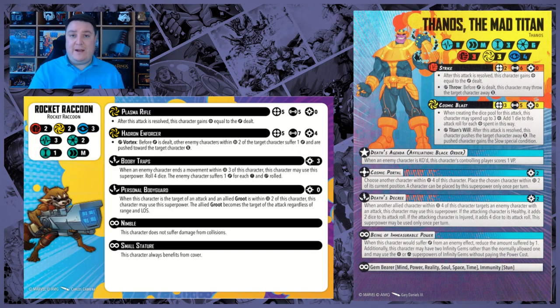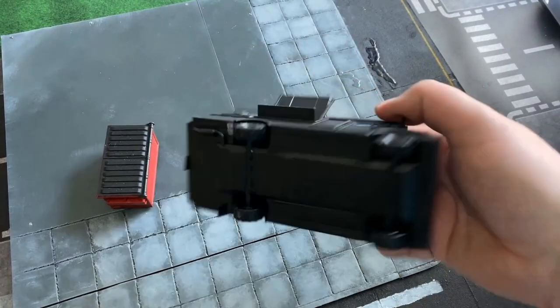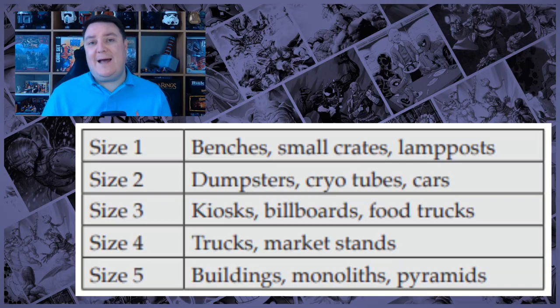What we're concerned with is the size of terrain and the size of the characters involved in the attack or superpower. When we say size, we don't mean their physical dimensions — every single character and every piece of terrain in Marvel Crisis Protocol has its own designated size. For characters, you can find the size on their stat card — for example, Thanos is size 3 and Rocket is size 1. For official AMG terrain, turn it upside down and you'll see a number on the bottom. For third-party terrain, there's a guide in the rulebook, but always have a chat with your opponent before the game to agree on sizes.